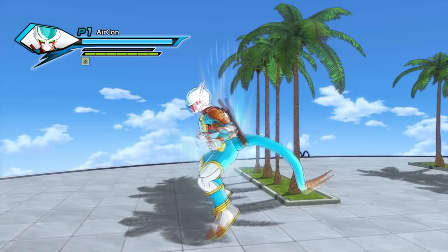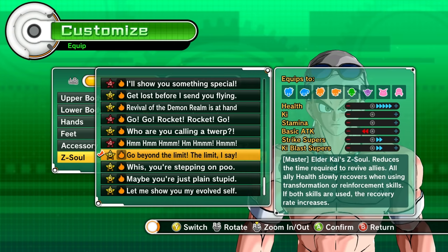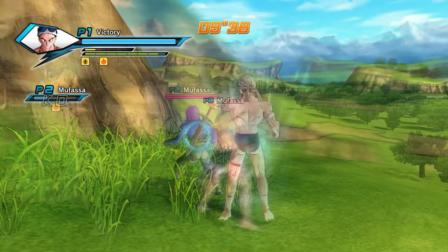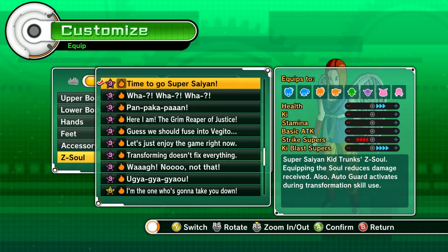The second Z-soul is 'Go beyond the limit, I say,' which is from Elder Kai — you get it after you complete Unlock Potential, so chances are you probably have it already. This one is really good for team matches because it heals your teammates while you're transformed and revives fallen allies crazy fast. If you add a fighting pose, the healing rate is even faster.